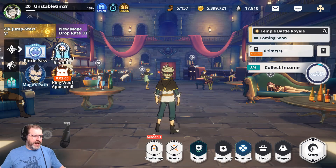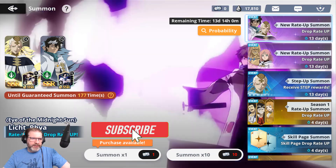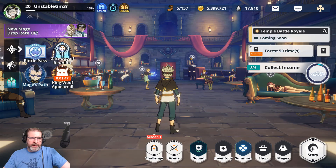All right, welcome back. Let's jump right into it. Let's go to the summons. So we have a double banner here — we've got Raya and Licht, and then we have Veto and Fauna. Let's talk about why you would want to summon on this banner and then why maybe you want to hold off.